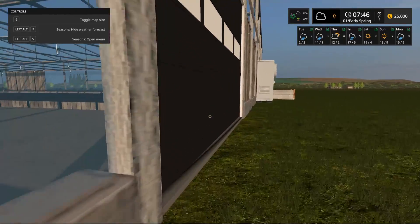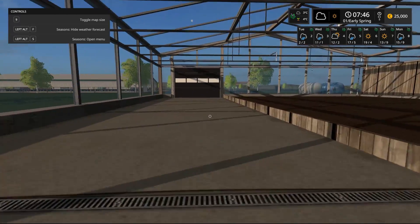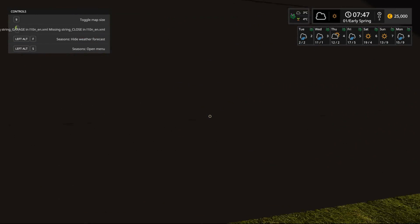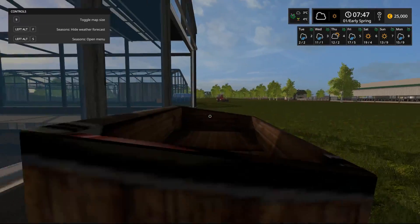We're gonna have to do a lot of digging to see how this entire map works because there's quite a bit to it. This is probably just going to be a quick overview mainly because the map is just huge right now and I just don't know exactly what we need to start with. We need to start with planting of course. We got $25,000 to use.